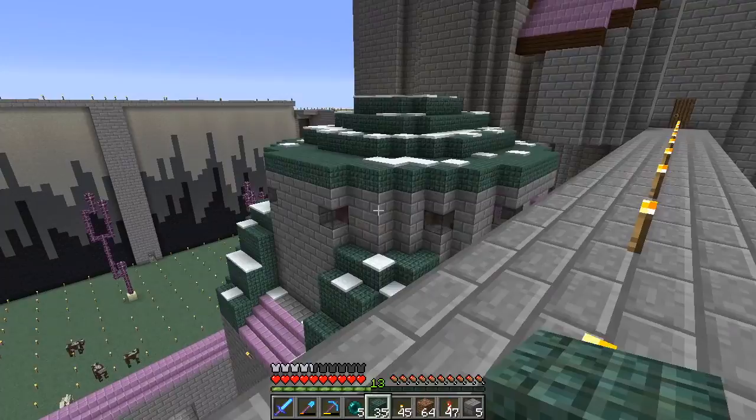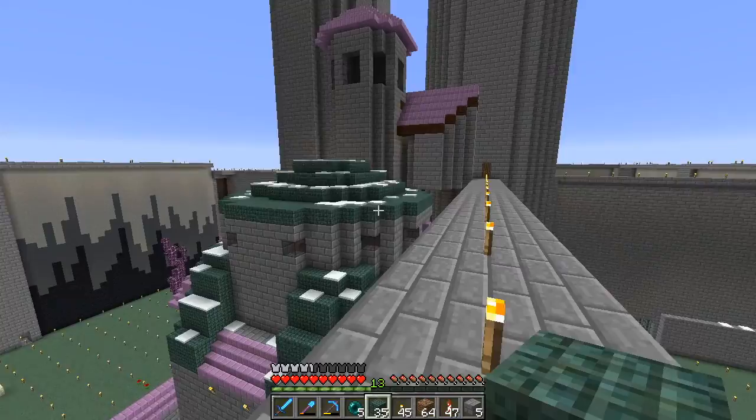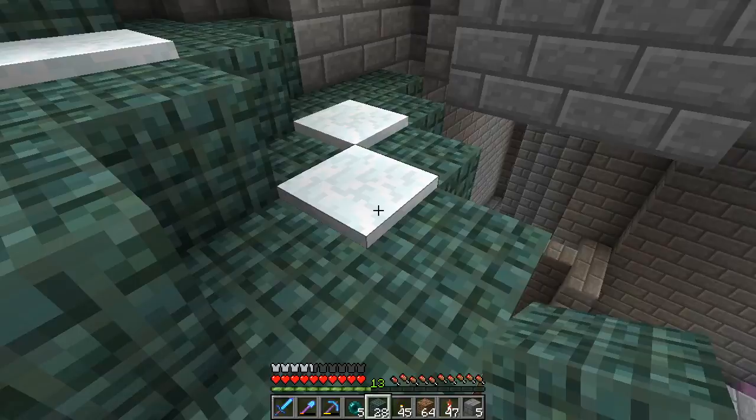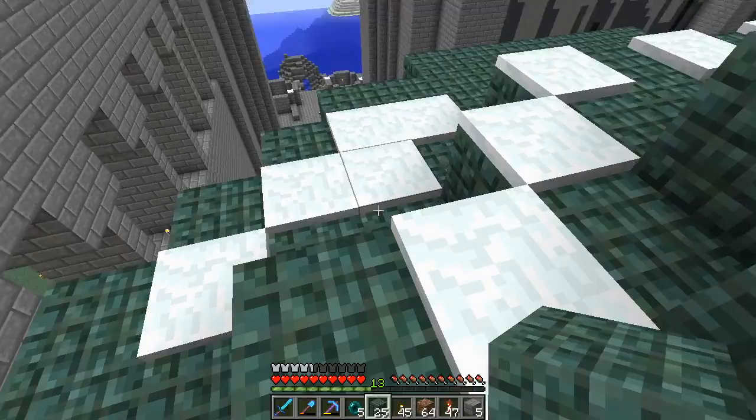So that looks a little bit better, but you go, 'Wait, but that's not as domey.' You're right. So we're going to go ahead and expand out this second circle, but leave the top two about where they were. By expanding out this second circle, that's going to give us the latitude to add the window type things I was talking about.